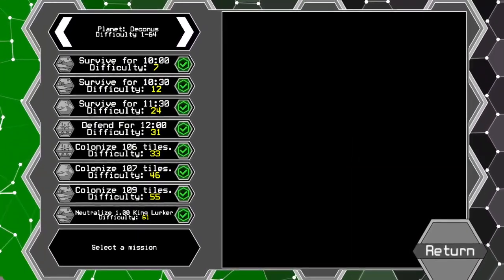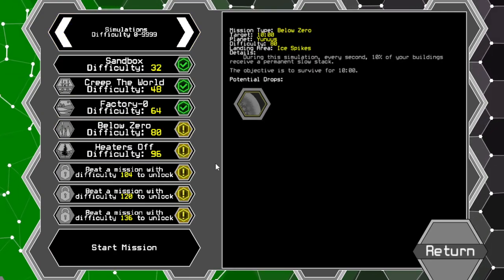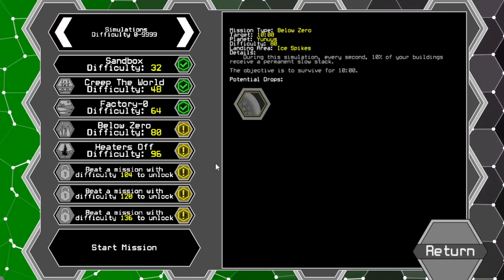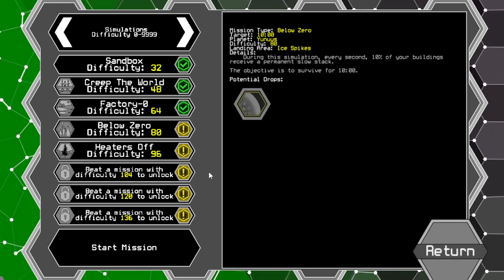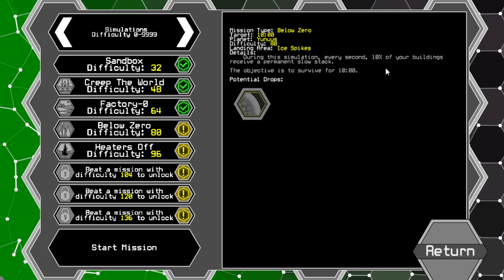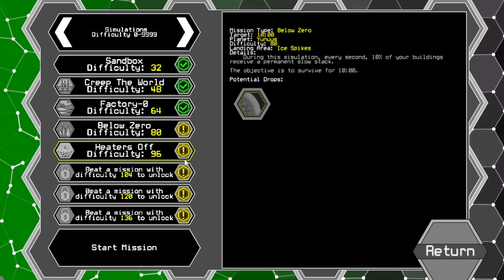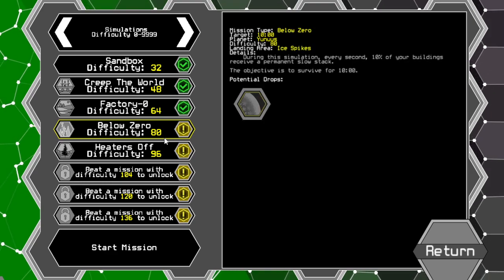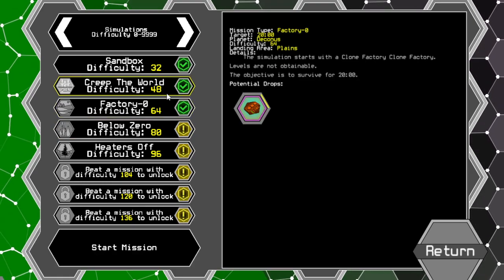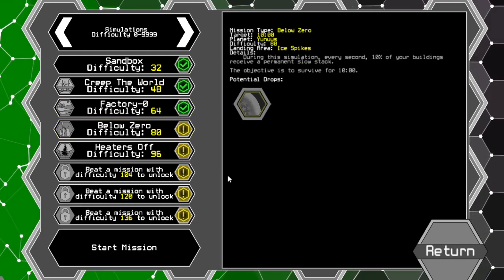I got the productivity module, which is a fantastic upgrade. And I think we got time for a third one — yes, let's get to a third one. Hello Zero — during the simulation, every second, ten percent of your buildings receive a permanent slow stack. Yeah, that sounds fun.